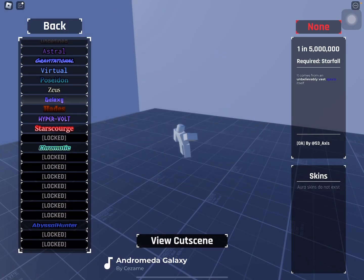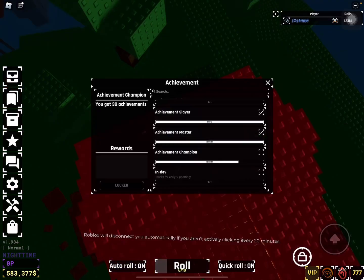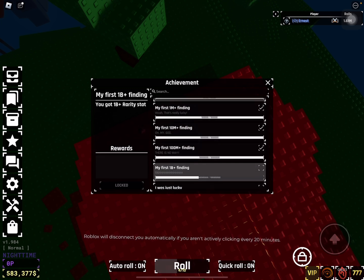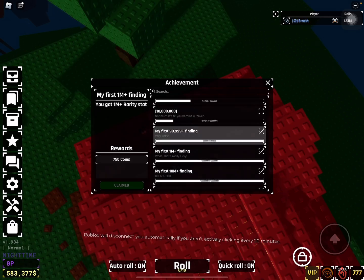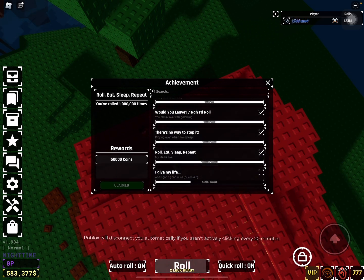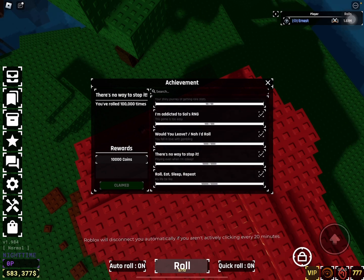It's kind of broken so I'm gonna leave this server and come back. New achievements: Achievement Master is new, Slayer is new, My First One Bill Plus, Finding My First 100 Million, Finding My First 10 Mil Plus, Finding My First 1 Mil Plus, 10 Million Rolls, I Give My Life — Roll 5 Million Times, Roll Eat Sleep Repeat — Roll a Million Times.